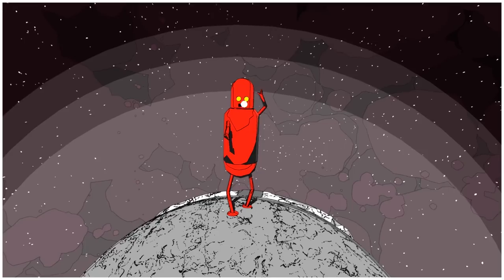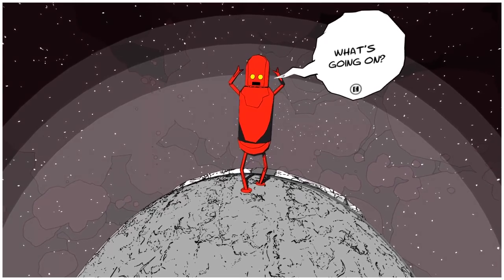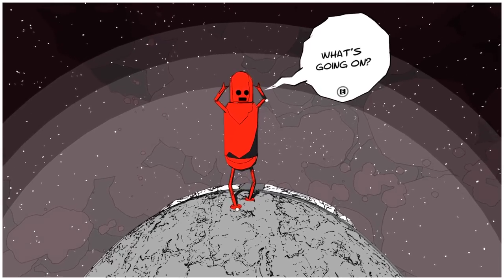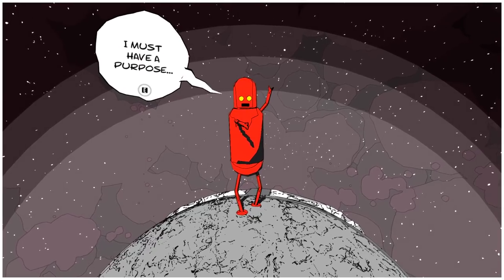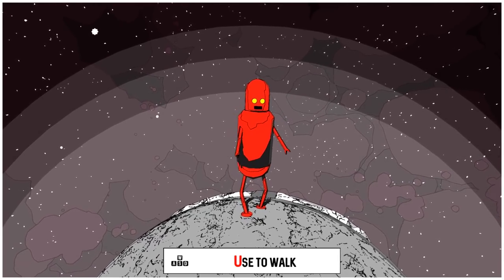All right, here we are. I don't know where we are, but we're gonna find out. Jettomero's talking to us. He's a quite large robot. Where am I? Who am I? I must have a purpose. I can't be the only one out here.